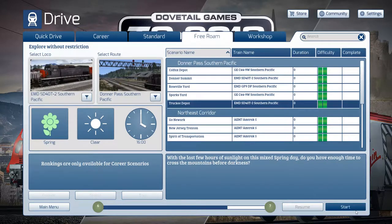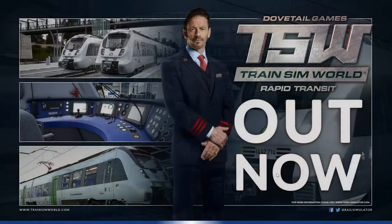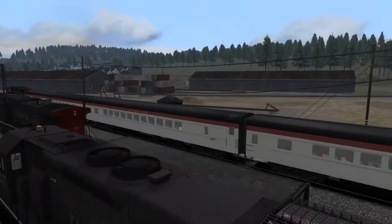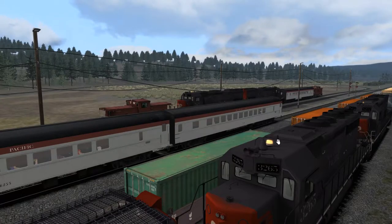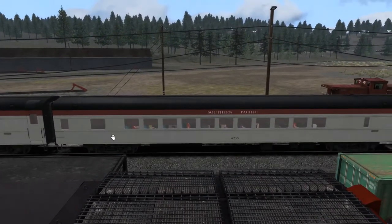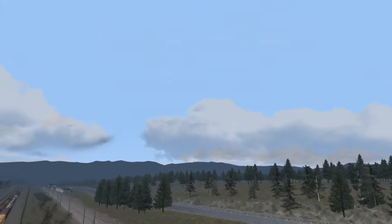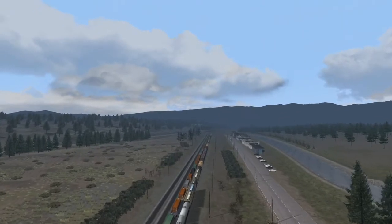We're going to start out in Truckee. Here we are in Truckee, and it gives us a bunch of trains to choose from. There's a potato tray in here, there's another one over here — you can look at these trains and just fly around to get an idea of what it looks like.